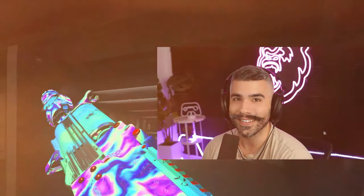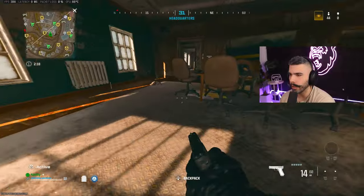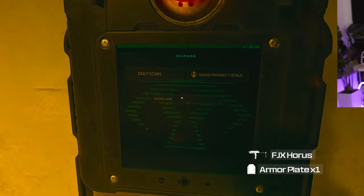My goal is to get a loadout as quickly as possible, so we're going to go to the Headquarters first. We do want to equip ourselves with some guns just in case we fight somebody. Come on, give me something gold or higher - come on, silver.